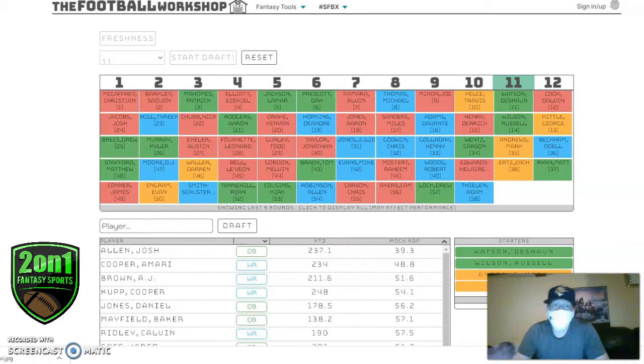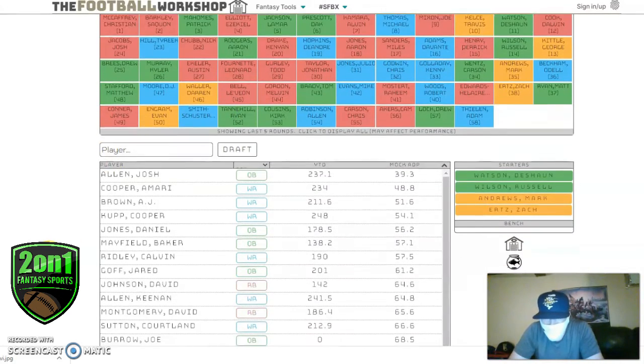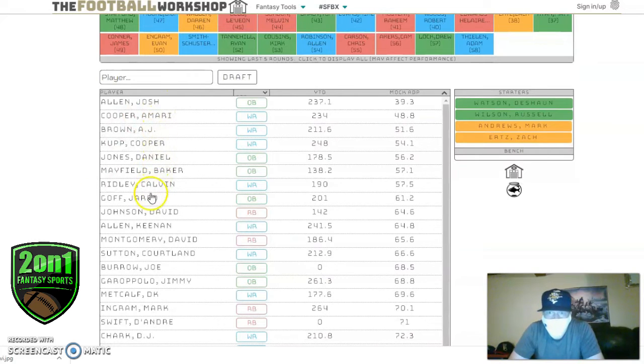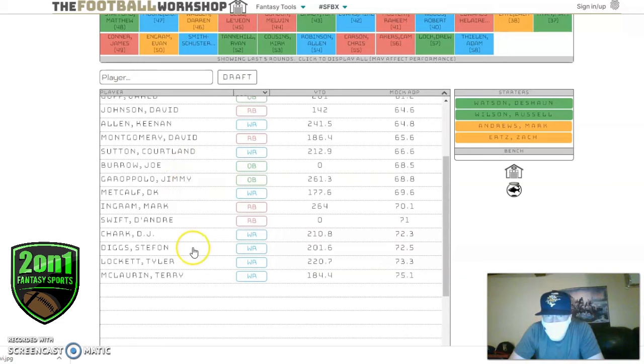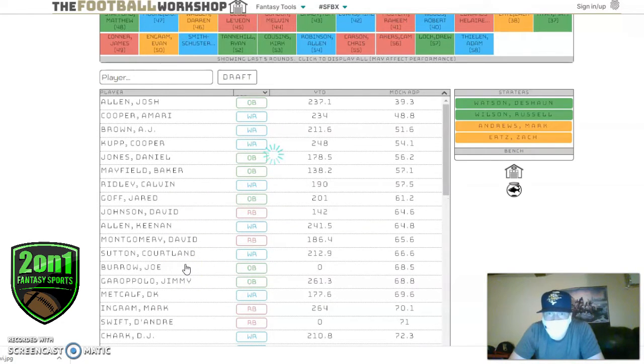Don't be afraid of Ertz, especially in this redraft format. Now I've solidified my quarterbacks and tight ends, so I can really go to town getting as much running back value as I can find. Wide receiver is so deep I can really crush a lot of wide receivers here and fill in some other roles. Looking at who I have: Cooper, Brown, David Johnson, David Montgomery, Mark Ingram, Swift — not looking too hot here.